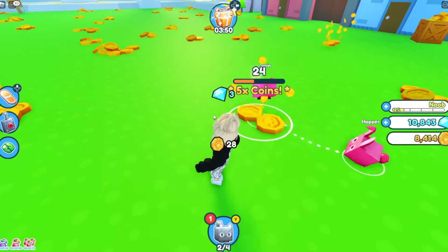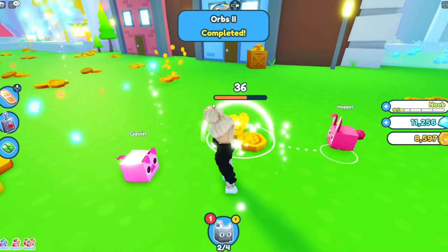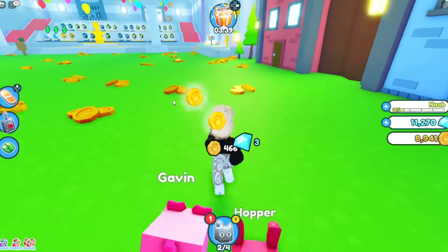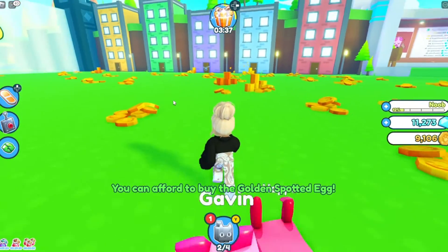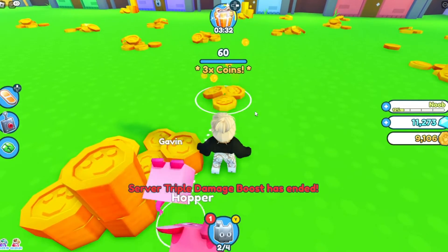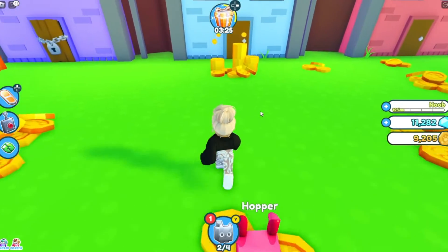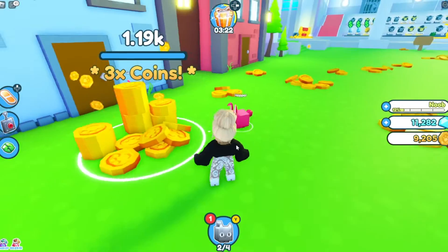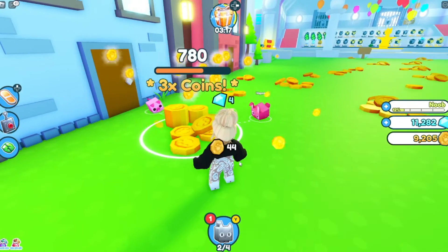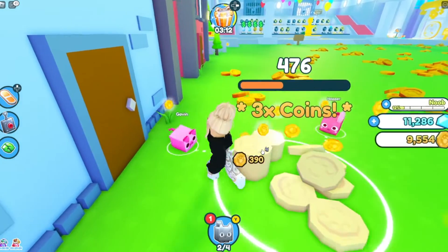5x coins — let's go! We are almost at 9,000. 10 times the coins over here! The coins raining down are the ones with the multipliers. This big stack is 3 times the coins with 2 pets — let's go break it down. We have 9,000 coins so we can go get that egg!